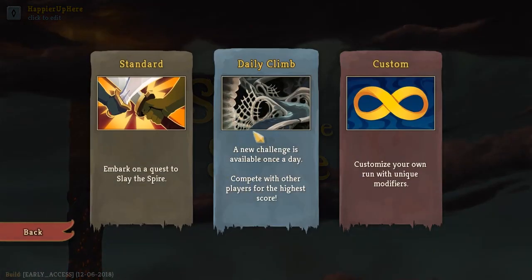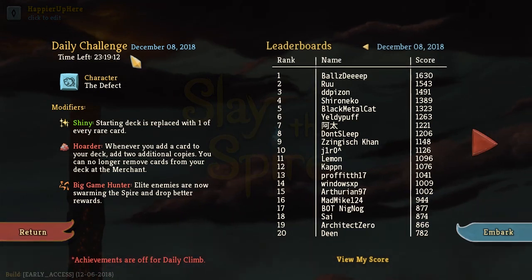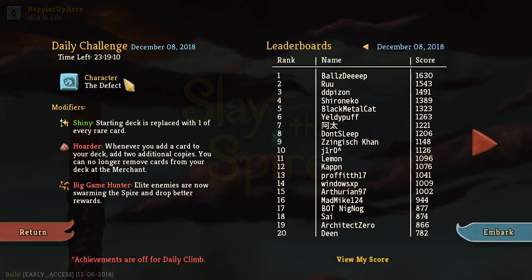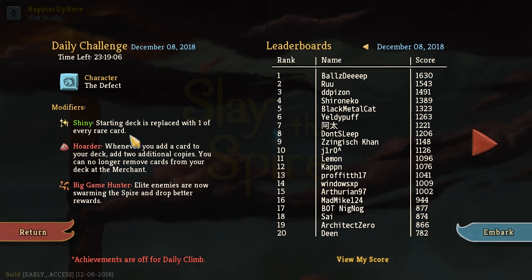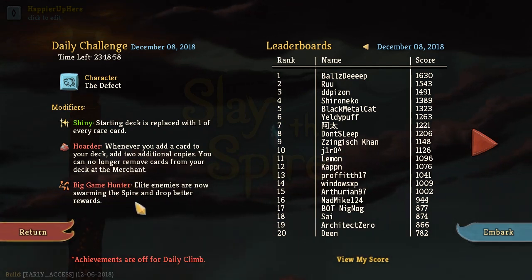Hey all, welcome to Slay the Spire. Today we're playing the daily challenge for December 8th, 2018. The character is the Defect and the modifiers are Shiny — starting deck is replaced with one of every rare card. Order: whenever you add a card to your deck, add two additional copies. You can no longer remove cards from your deck at the merchant, and Big Game Hunter: elite enemies are now swarming the spire and drop better rewards.